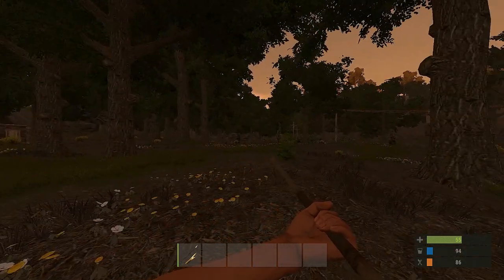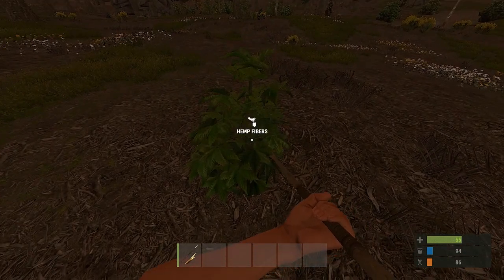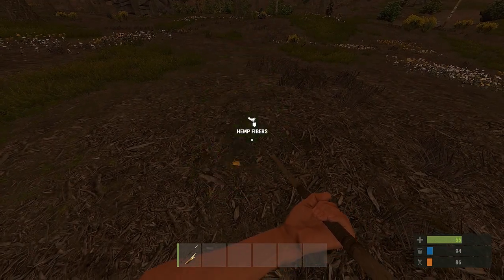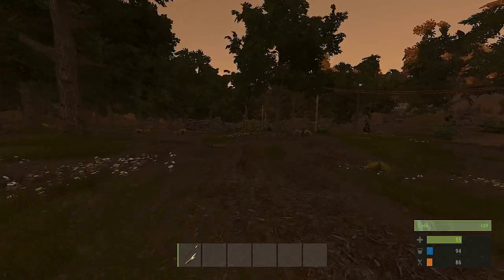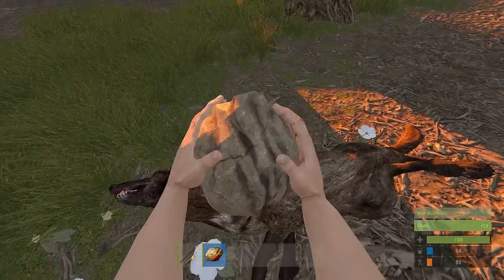So when you spawn in, you can go into a forest and try and find these hemp trees. You just go up and press E on them, and it'll give you 20 cloth. You'll need to get two of these to make a sleeping bag. Or you can just find an animal, kill it, and harvest it for its cloth.